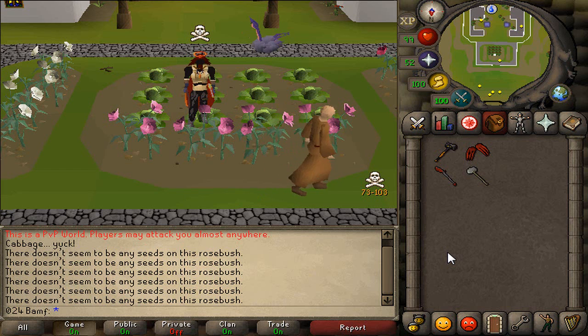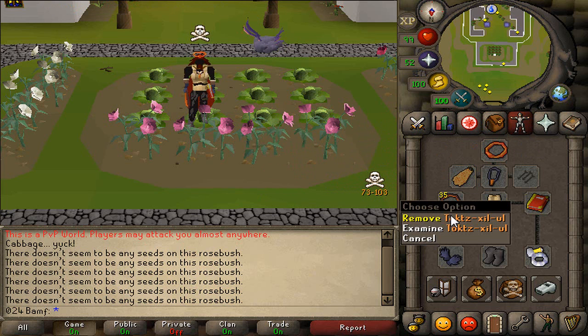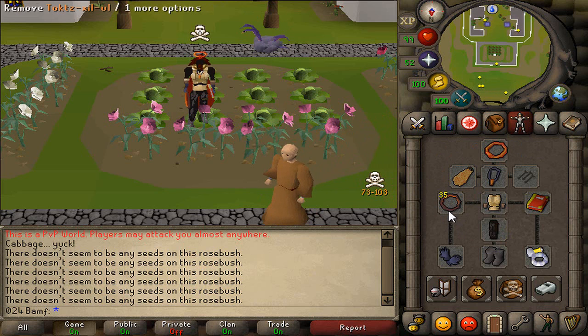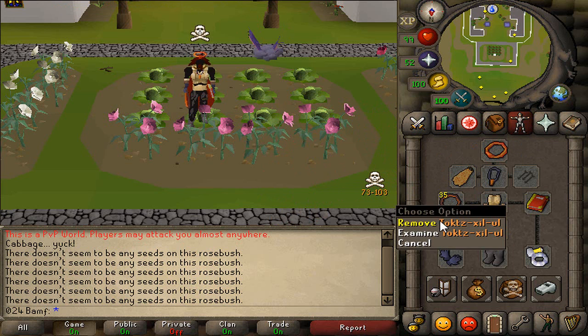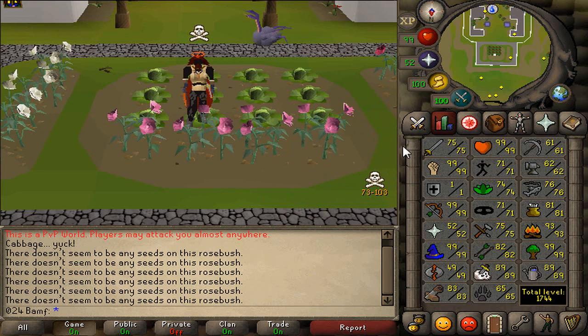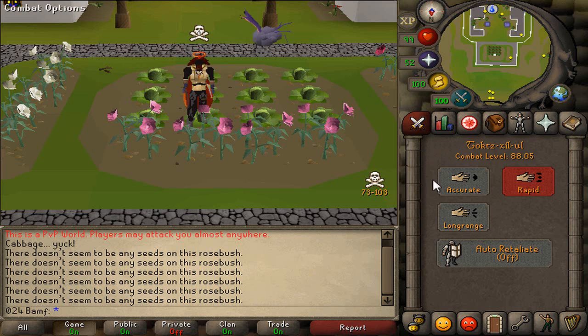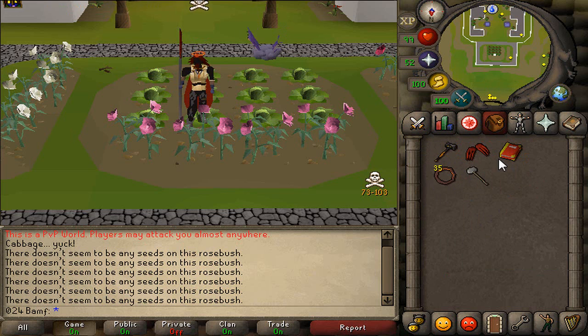What's up guys, Big Bass here and welcome to a brand new video. Today we're trying out the obi rings in PvP. I've never really seen anyone use these in PvP and I've never used them myself. I want to see what they're capable of, see how the accuracy is, and just try some combo pking on the fully maxed out pure. I'm going to use the elder maul, the dragon claws, and the dragon halberd.